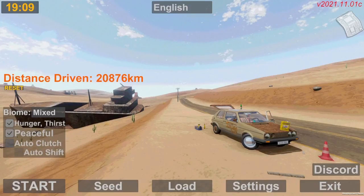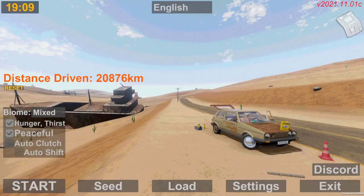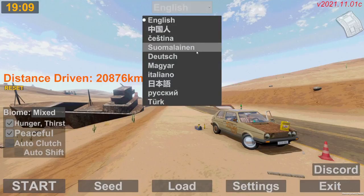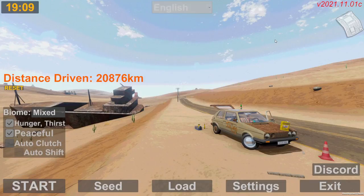First thing you'll notice is we have a version number up here. This will always vary — if it says unknown it either means that you have a pirated version of the game, or your files are bugged. Up here we have a selector that allows you to select almost any language you want.